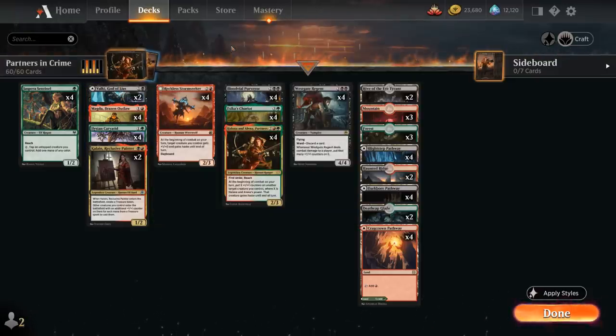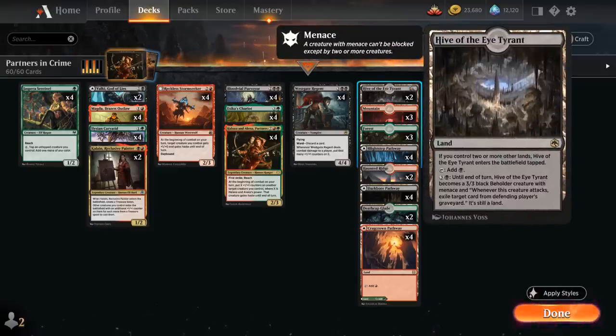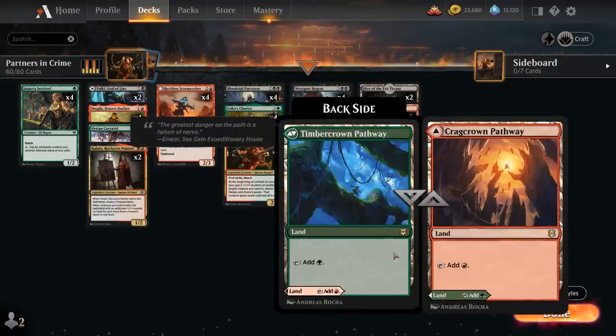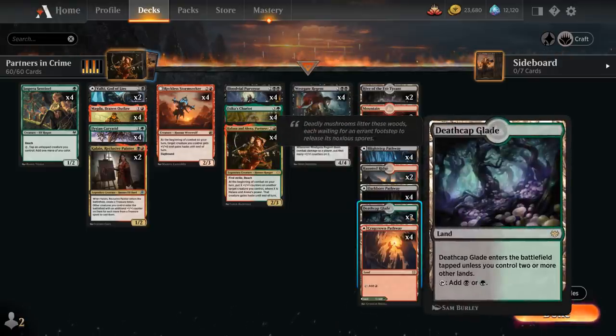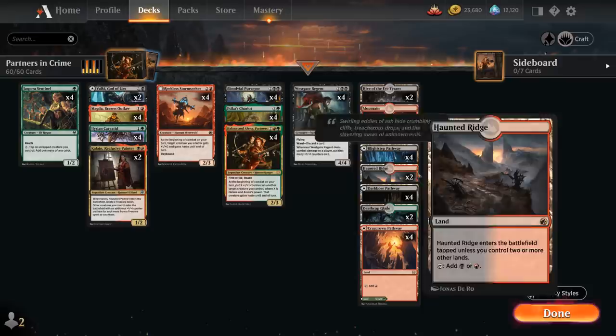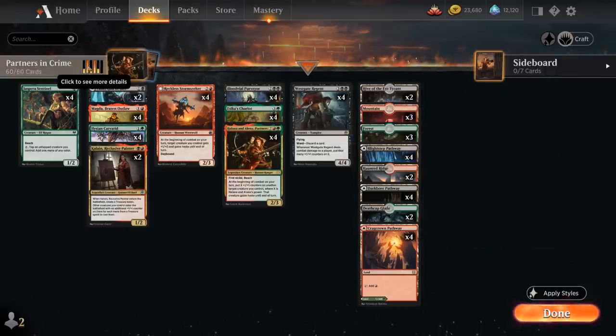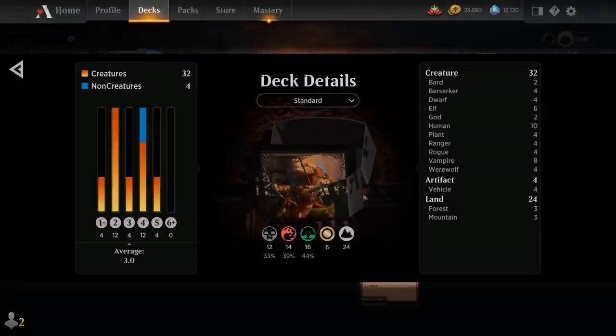That's pretty much our entire deck. The mana base also has 2 copies of Hive of the Eye Tyrant as an extra creature land, giving us an evasive creature that can also help us exile cards from the opponent's graveyard. The mana base has all 12 pathways in the Jund colors, as well as a few of the new dual lands with Deathcap Glade times 2, 2 copies of Haunted Ridge, and then 3 basic forests and 3 basic mountains. Now let's jump into some games.